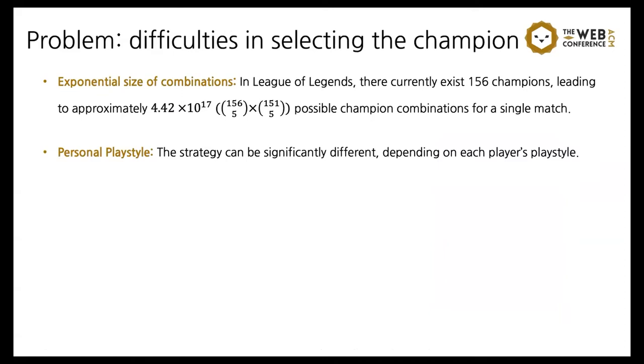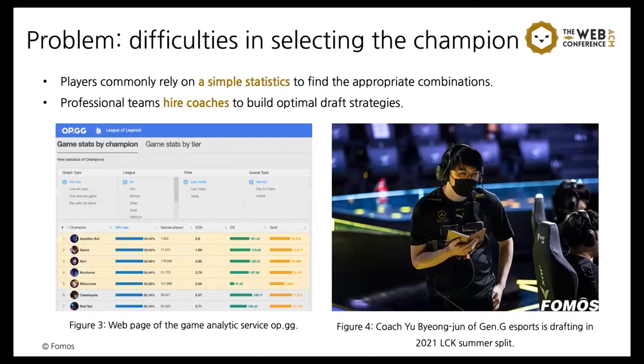Suppose you are a player selecting a champion at the Draft Stage. There exist two major difficulties. First, the exponential size of champion combinations. Since there exist champions with good synergies and champions with bad synergies, it is important to understand synergy with your team's champions and competence against the opponent's champions. However, since there currently exist 156 champions in League of Legends with 5 players on each team, the number of possible champion combinations is up to 4 times 10 to the 17th — enormous. Second, even if you select a champion with good synergy, it may be an inappropriate choice depending on your champion proficiency and playstyle.